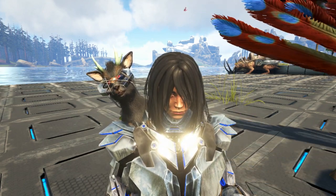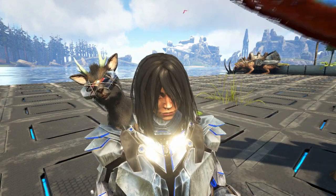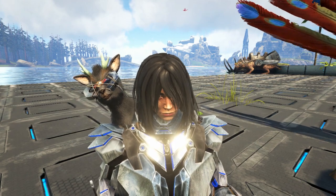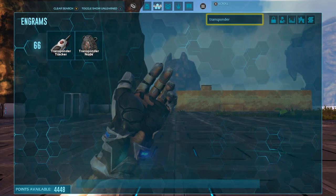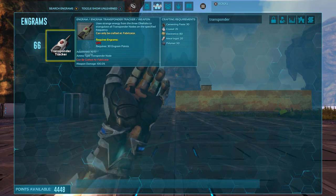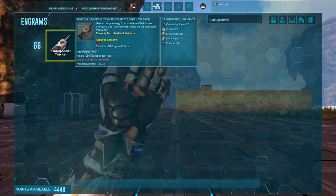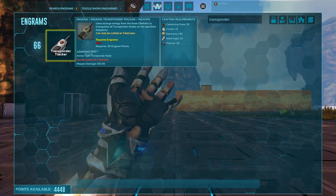If you guys don't know how to use admin commands, go ahead and check out the card up top and there will also be a link in the description. Both the transponder tracker and the transponder node are unlocked at level 66 and they both require you to make them in the fabricator. They both have one prerequisite and that is the GPS.